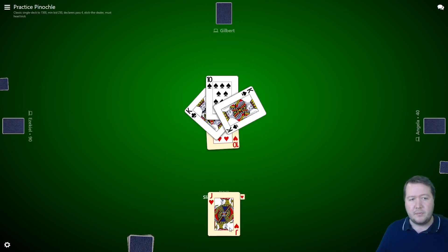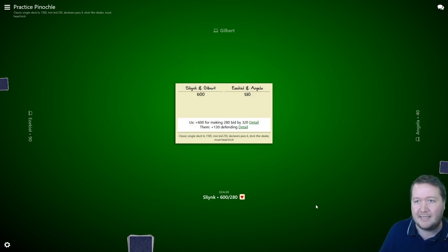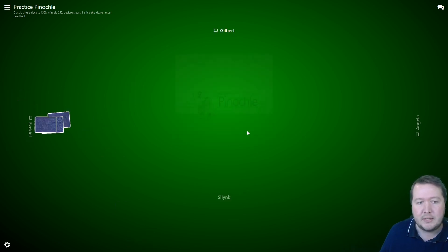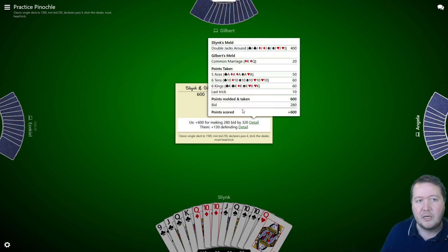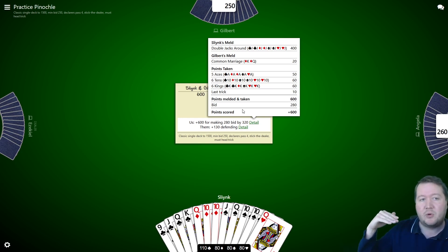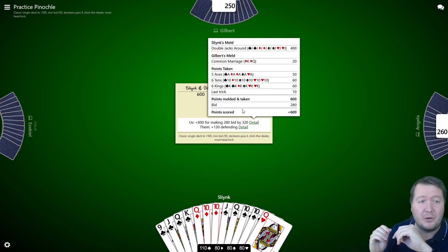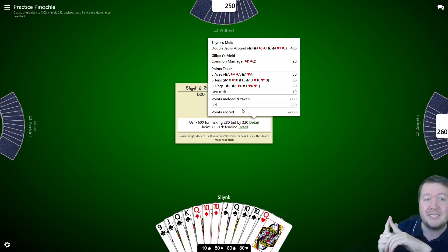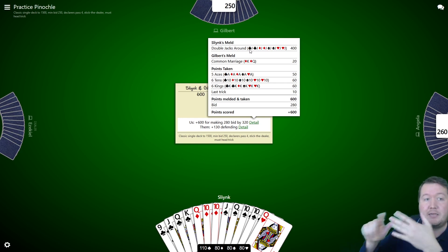You get 10 points for each ace, 10, or king that you actually capture. So there are three things you're trying to do: first, bid to win the right to choose trumps and trade cards — these are fantastic bonuses. Next, you want to create melds, which are combinations of cards — like a straight flush in trumps: ace, 10, king, queen, jack.